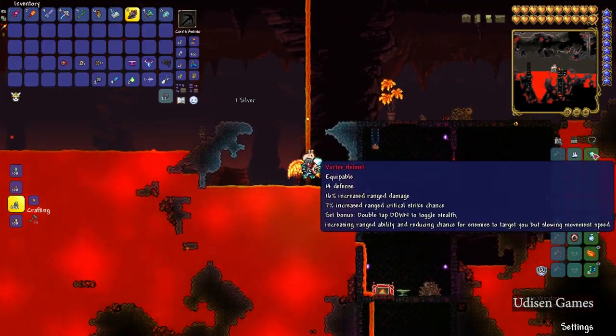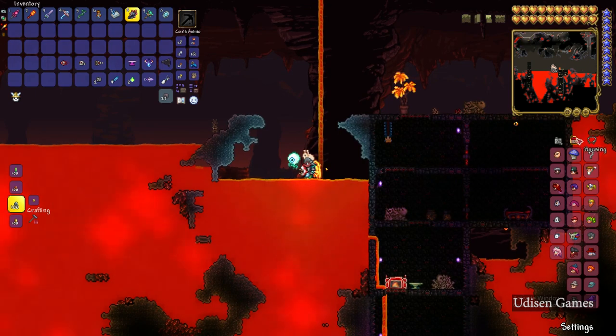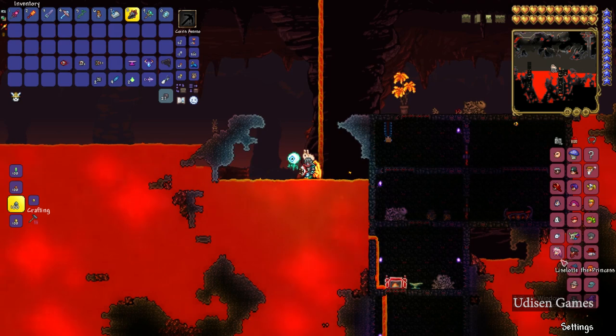Now open your inventory. Double check — you must see your Guide Voodoo Doll. Also your Guide NPC must be alive.